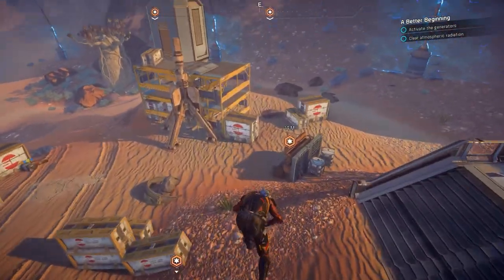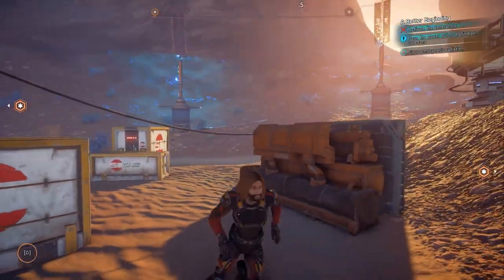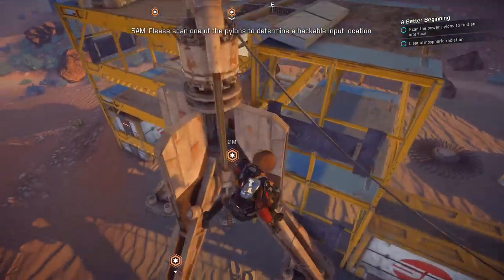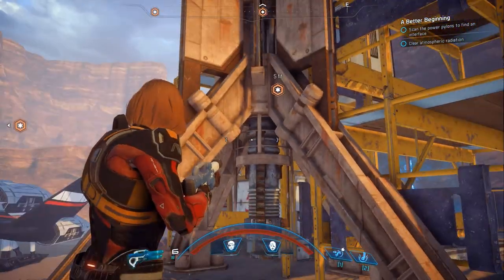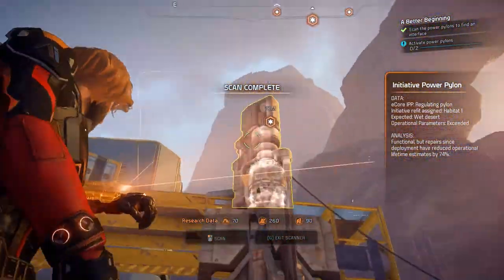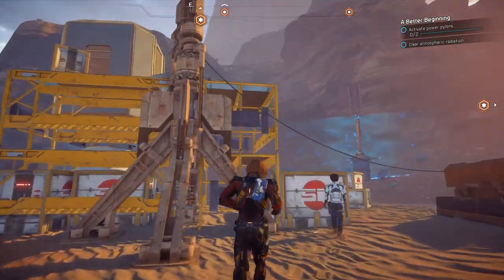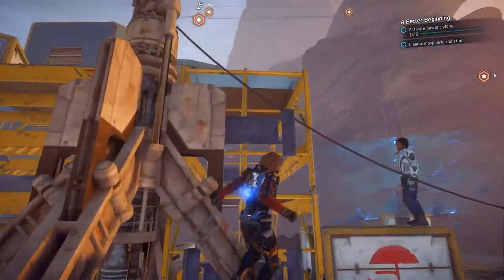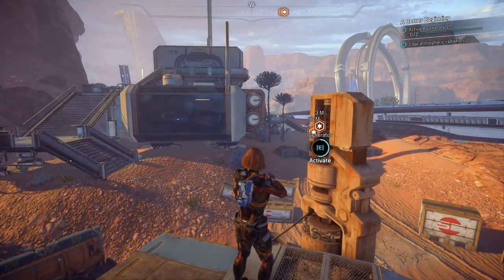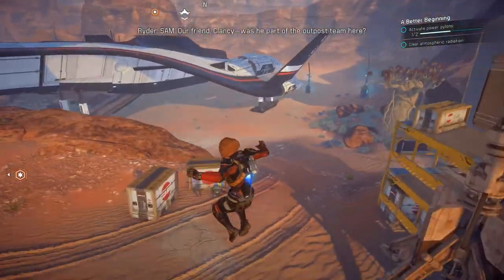There's one generator down there. There's an error in the startup sequence - manual input required. Can you scan one of the pylons to determine a hackable input location? Generator interface possible - location marked. Generator is active. SAM, our friend Clancy - was he part of the outpost team here?